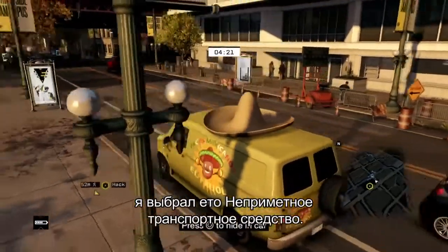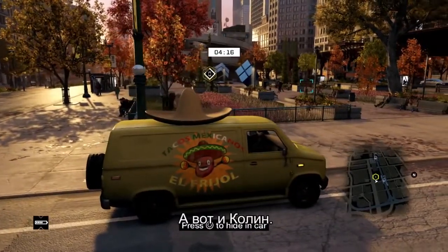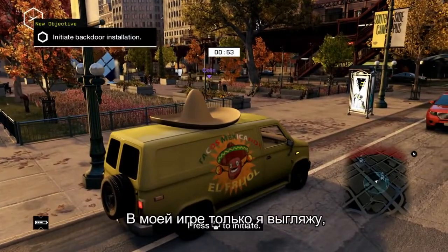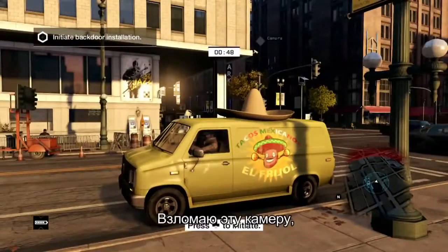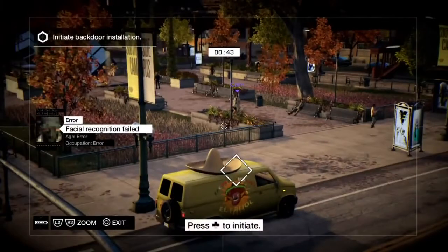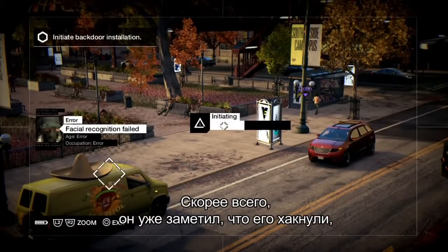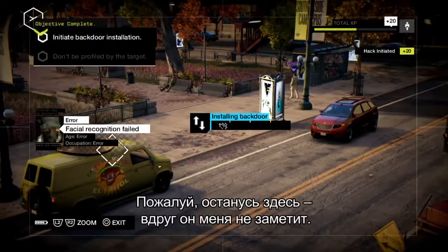I've chosen this inconspicuous vehicle and I'm going to park up here and survey the situation. There's Colin over there. As you can see, he looks like a random NPC — he does not look like Aiden in my game. Only I look like Aiden in my game, and of course Colin looks like Aiden in his game. Now I'm going to hack into that camera up there and get a better view. I'm going to get ready to hack into his game. He should be aware of my presence in his game at this moment, so I'm going to stay put and hope he doesn't notice me.